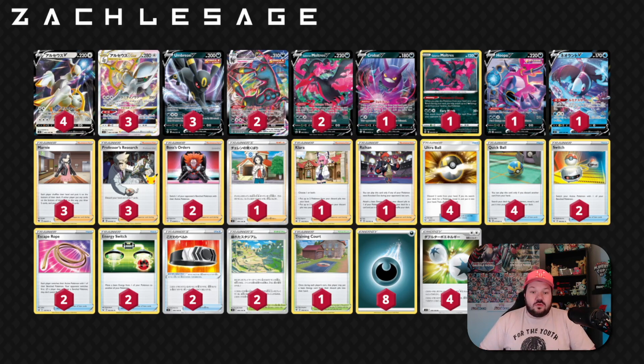So that means you could grab that game-winning Boss's Orders or that Clara for the Galarian Moltres, so this deck can play a few one-offs. There's a bunch of combos that can be great here. I think that Arceus V-Star sounds awesome, and I'm really excited for it.